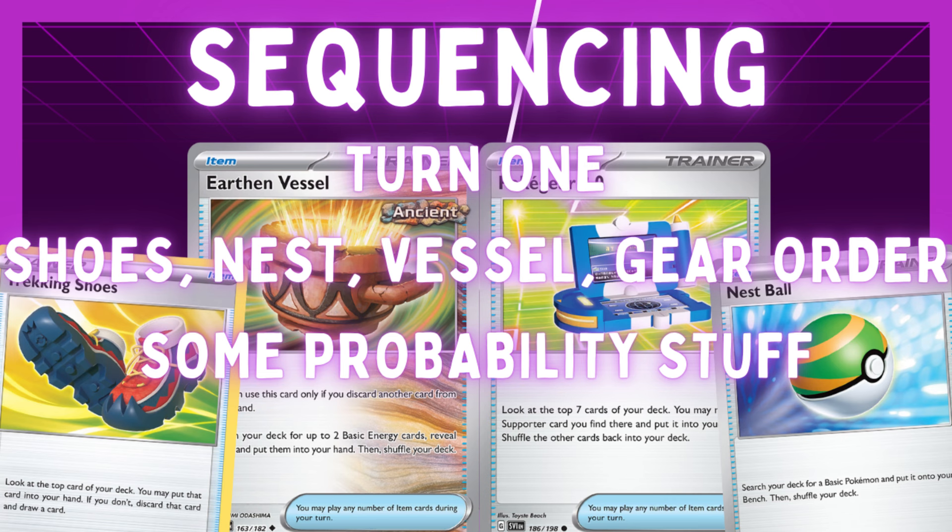We can think about Nest Ball and Vessel the same way. If we have Nest Ball, Trekking Shoes, and Vessel and we're looking for more Pokemon, we'd play Vessel, then Trekking Shoes, then Nest Ball. If we play Nest Ball first, it decreases the odds of finding a Pokemon off Trekking Shoes. As for where Pokestop comes in, I'll be talking about that in a couple of examples and going more into the odds of hitting things off Pokestop at the end of this section.